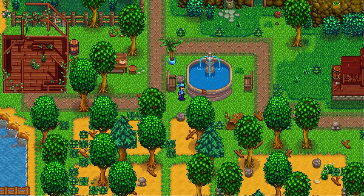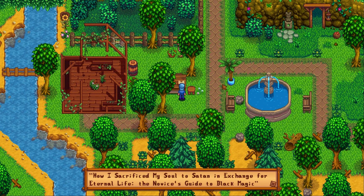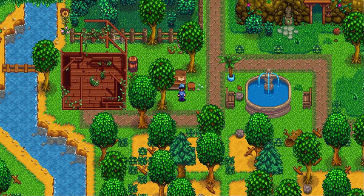Oh, it's a fountain just like the town fountain. Wow, that's pretty cool. There's a book on the table: 'How I Sacrifice My Soul to Satan in Exchange for Eternal Life, The Novice's Guide to Black Magic.' What the heck is this doing here?